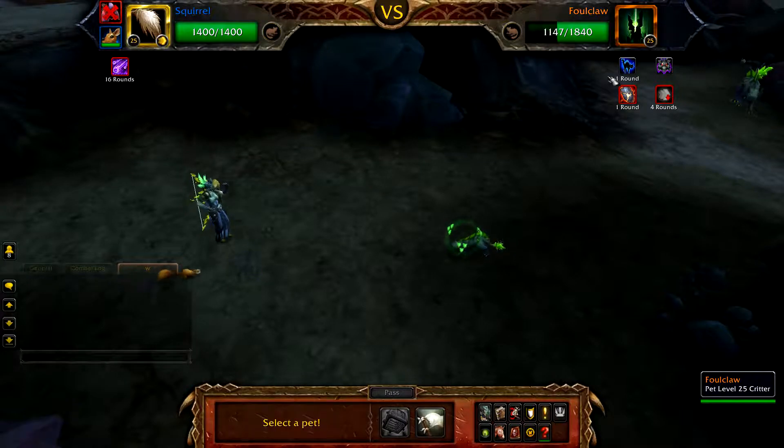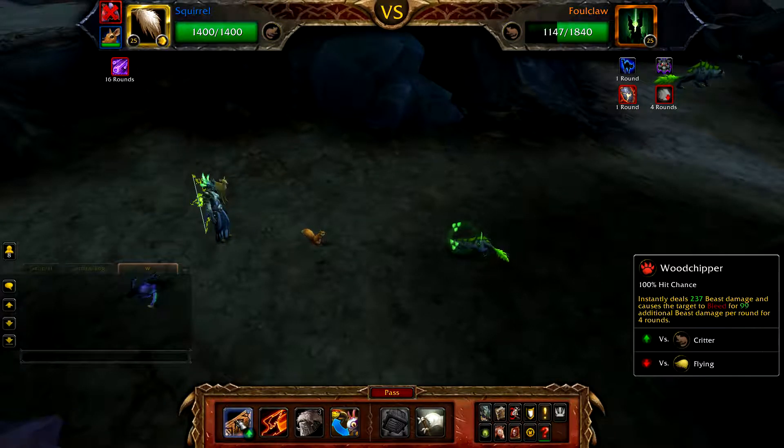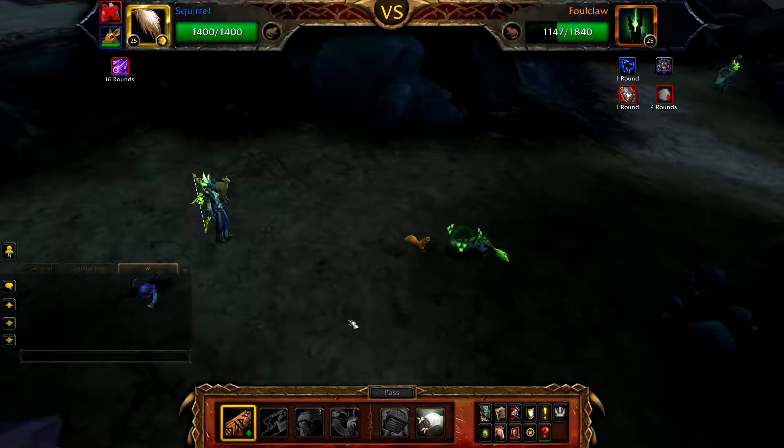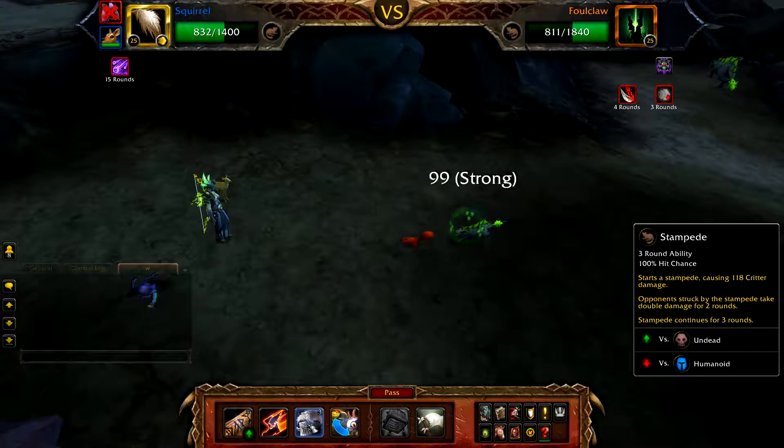Foulclaw should still have the speed debuff active, so its speed will only be 288, meaning your squirrel will be faster than it. Start with Woodchipper, followed by Stampede.